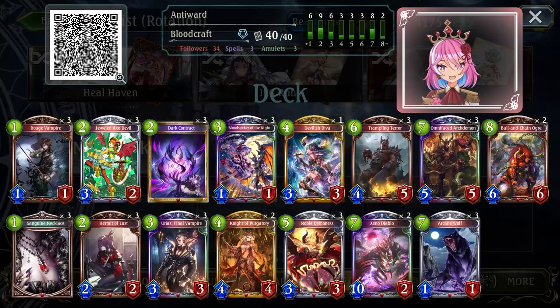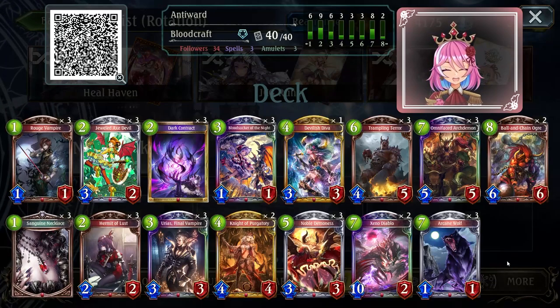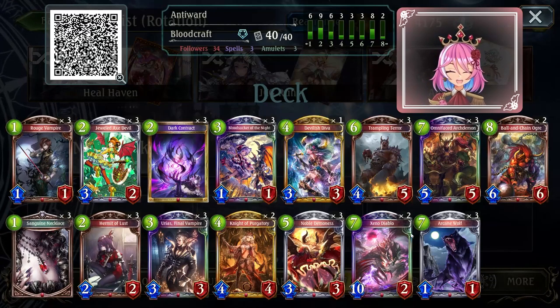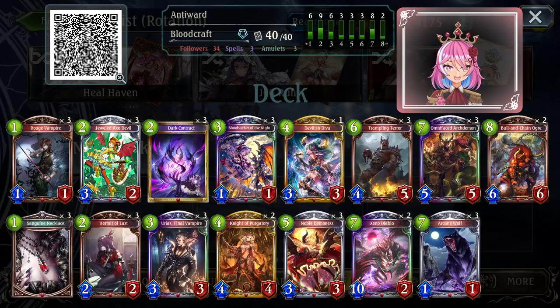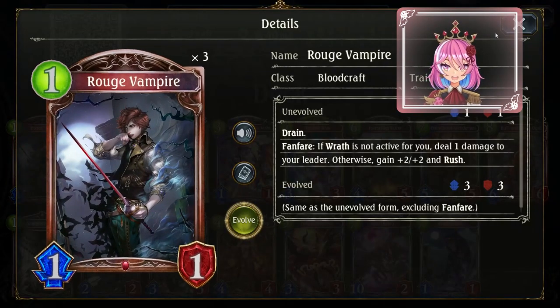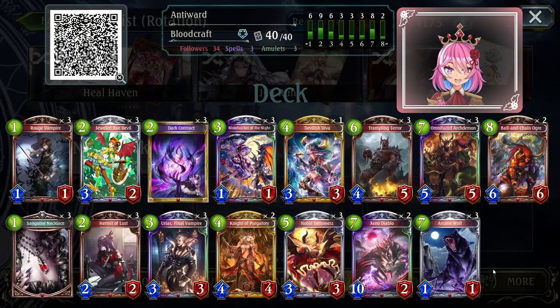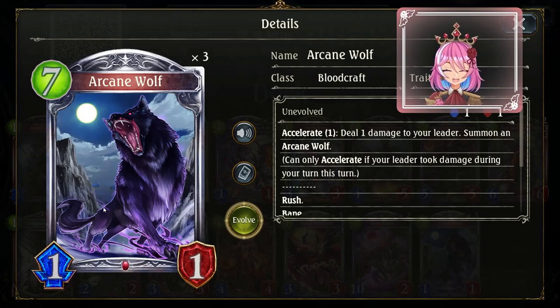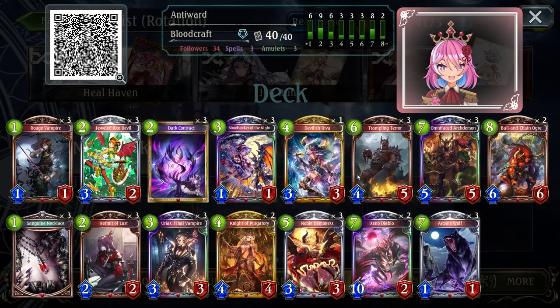All right Biscuteers, so that was Wrath Bloodcraft. I think it is definitely a Ward Counter — it counters Wardhaven because of the early game shenanigans you have with Rogue Vampire and Jeweled Axe Devil, which is an oversized follower. And then you have stuff like Arcane Wolf that can just remove any of the strong wards they have, so they can never Crave Mia you early game if you have the early game yourself.